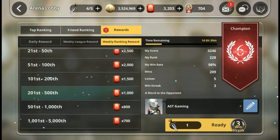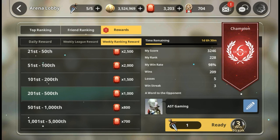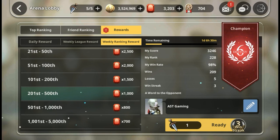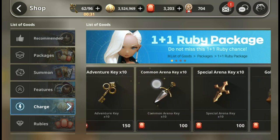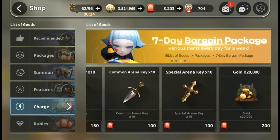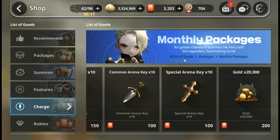If you do very well with a high win rate without refills you'll reach the next bracket - which is where I am right now - and if I'm willing to spend a bit more on common arena keys I'll move to the next bracket for 500 more rubies. So let's ask: where can we get arena keys? Can we purchase them? Yes - go to the shop, go to Charge, and you can purchase 10 arena keys for 100 rubies. That's 300 rubies for three packs. Same goes for the special arena key.